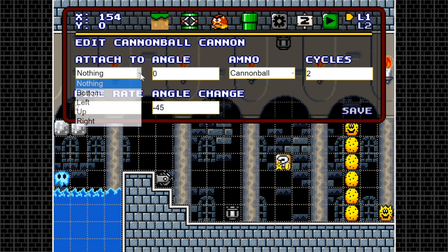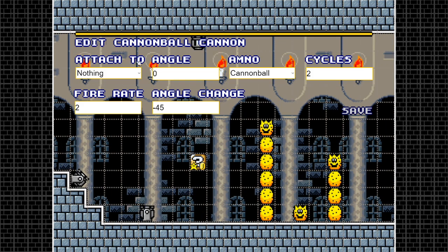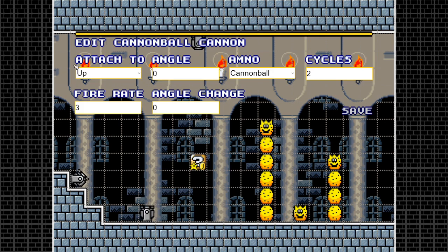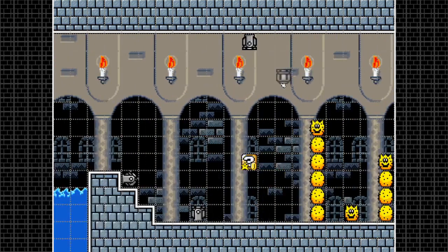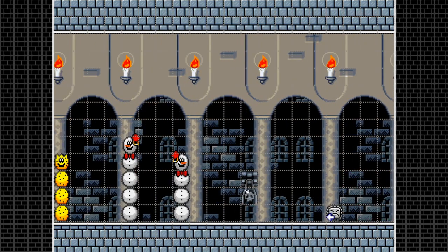Let's customize the remaining cannons: attach one to the floor with no angle change, and attach another to the top pointing downward at 180 degrees with a slower fire rate. That looks really clean. Only three enemies left from this page.